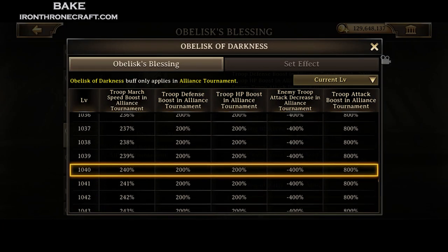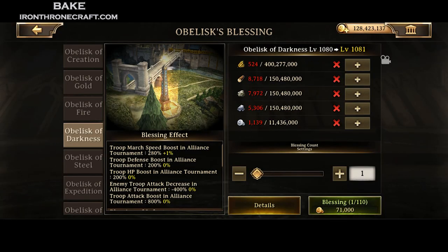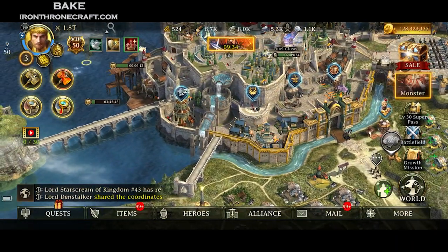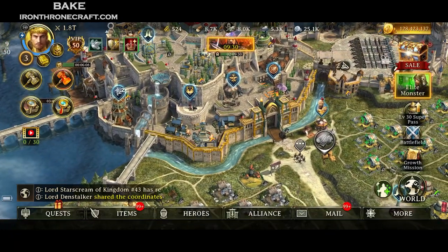I'm going through and just trying to get those set effects up higher, 100 points at a time. Do whatever your gold level is comfortable with to get these things up, because obelisks are a huge deal. Maximizing your set effects actually helps outside of those events as well, because the set effects from the obelisks also apply to everything else.